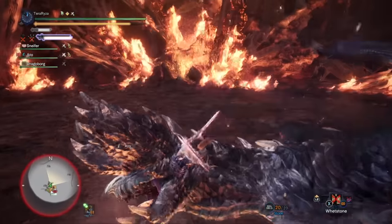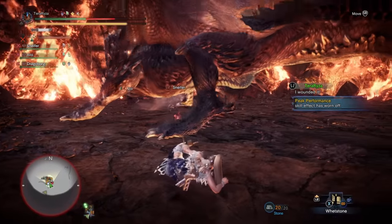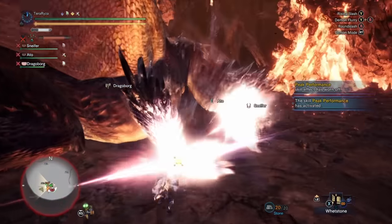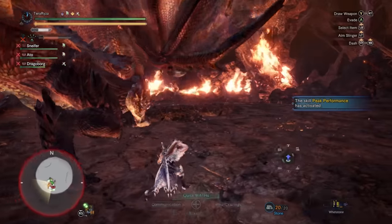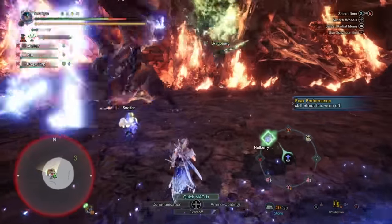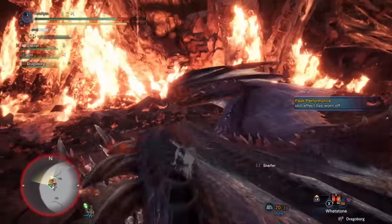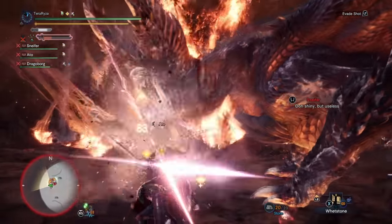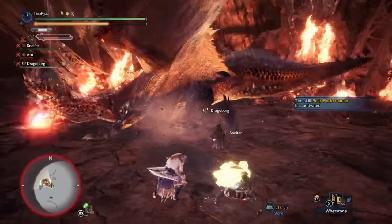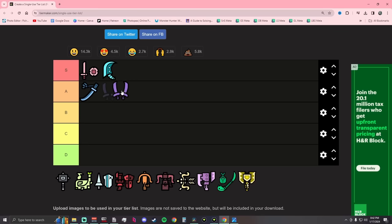The best pro of Dual Blades is actually the DPS. They host some of the highest damage per second in the game, mostly through elemental and status effects. As this weapon attacks very fast, you're better able to utilize elemental damage and proc status effects. More hits means more procs, and these weapons are just meant for elemental damage builds. Some cons: constant stamina drain while in Demon Mode means you need to build around stamina skills. The Dual Blades also have very, very short reach — just like the Sword and Shield, it's hard to hit tails sometimes. Dual Blades: A tier.